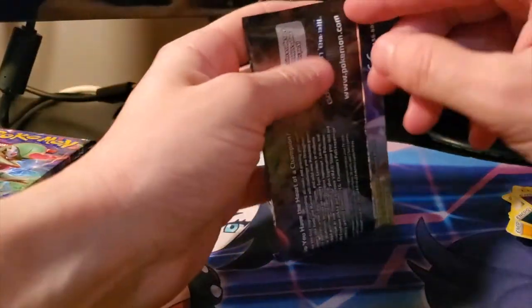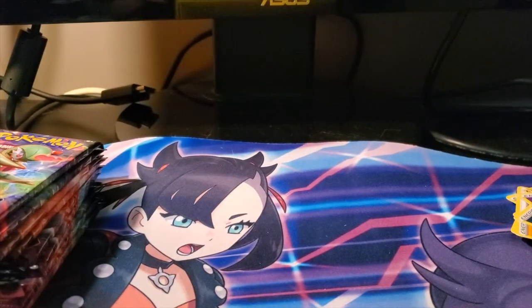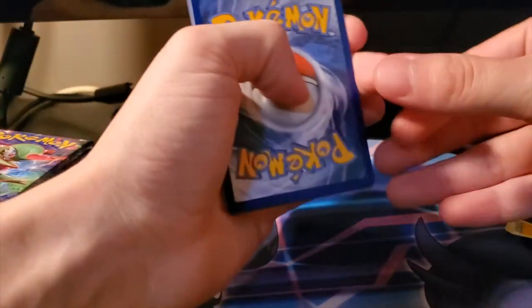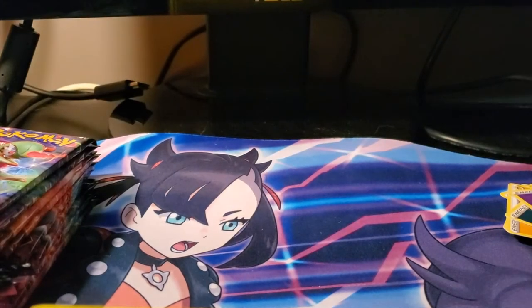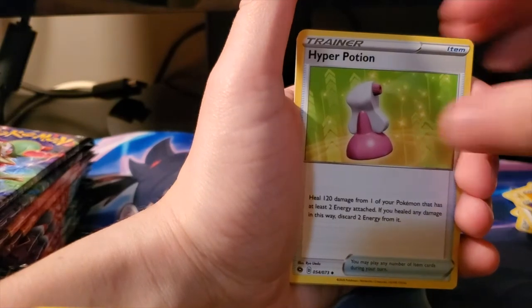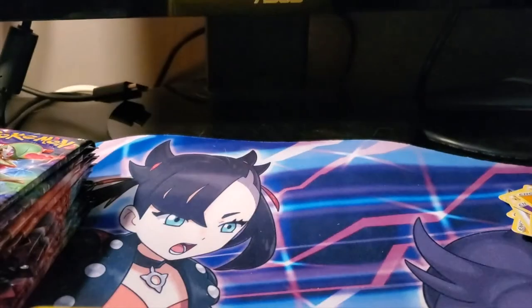I originally wanted to buy these from the Pokemon Center, but apparently a lot of people wanted them and I didn't get mine - though I still got the promo Pikachus so I was pretty happy with that. We got Electric Energy, Suspicious Food Tin, Sharpedo, Hyper Potion, Pokeball, Sizzlipede, Machop, Rolycoly, Full Heal, reverse Inkay, and a holo Zygarde.